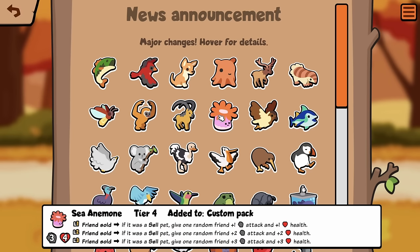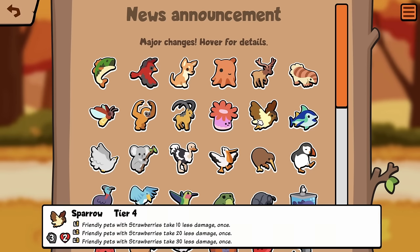Anemone, Tier 4 added to custom pack: Friend Sold, if it was a Cell pet, give one random friend plus 1, plus 1. Wait, isn't that just Starfish? Oh my god, Starfish was changed too.